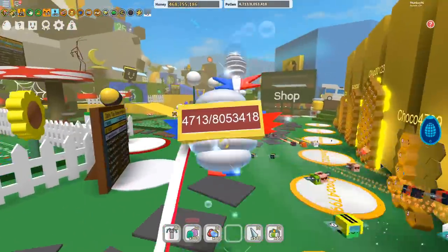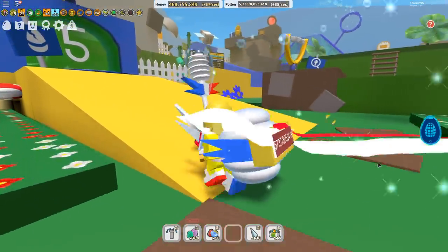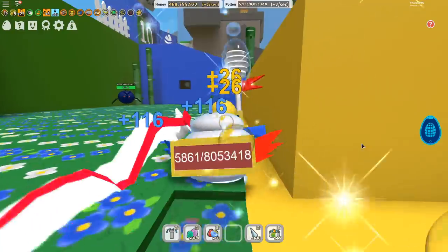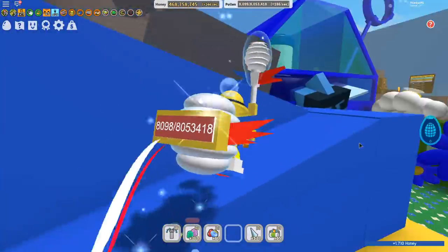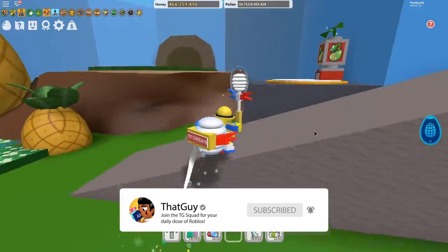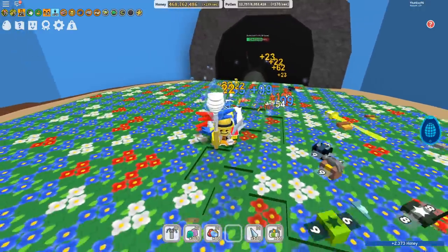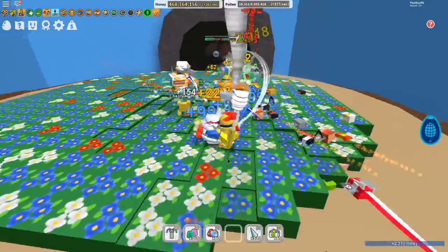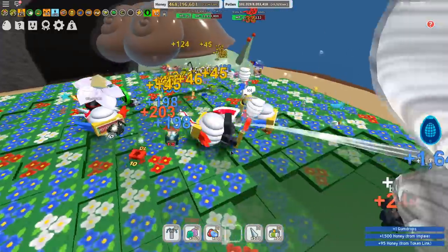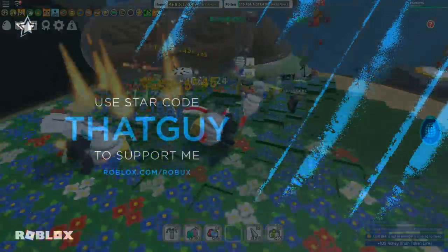Method number five is my least favorite because it's long-winded with no guarantee, but it's still free. All you need is 10 bees to attempt this method — killing the stump snail. The stump snail has a random, unknown chance of giving you a mythical egg. It could be anywhere from one percent down to something ridiculously low.